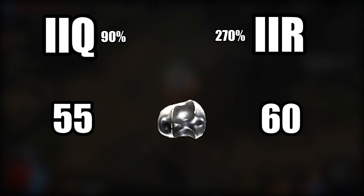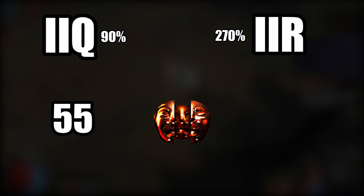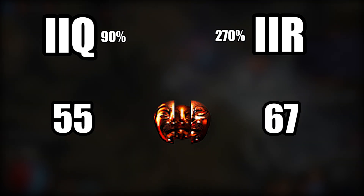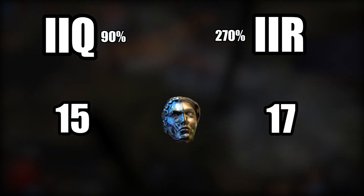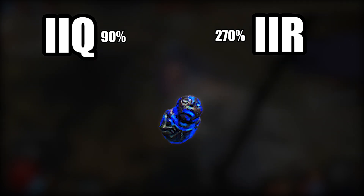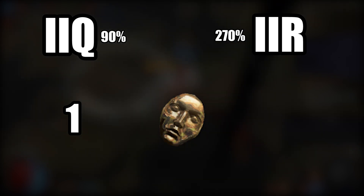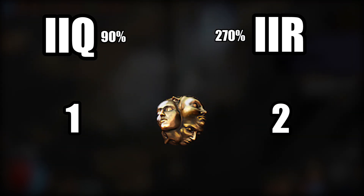60 for rarity — how did rarity already get more? I left the higher valued stuff to the end, the stuff that's worth more chaos. Vaal orbs: 55 for quantity, 67 for rarity — that's more for rarity. 15 regals versus 17, rarity wins. Gem cutters: 20 versus 24, rarity wins. Annulments: 1 versus 2, rarity wins. Chaos: 119 versus 133, rarity wins. 1 divine versus 5, rarity wins. And 1 exalt versus 2, rarity wins.